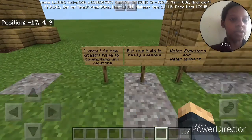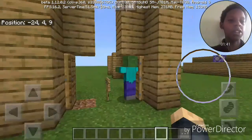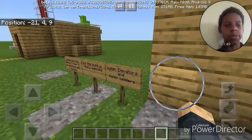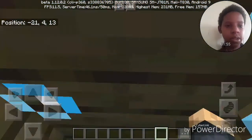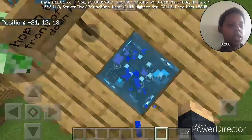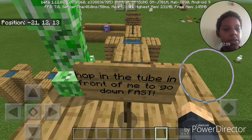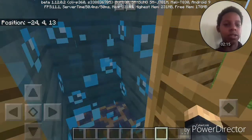Build number three: Water Elevators and Water Ladders. This one doesn't really have to do with redstone but the build is really awesome. Going up, you use soul sand, and to go down you use magma blocks. Hop in the tube in front of me to go down fast — yeah, so that's really cool.